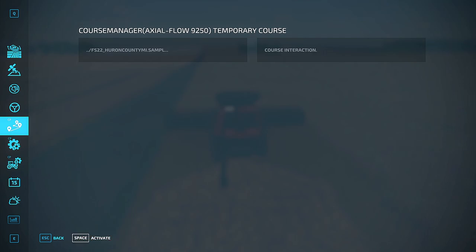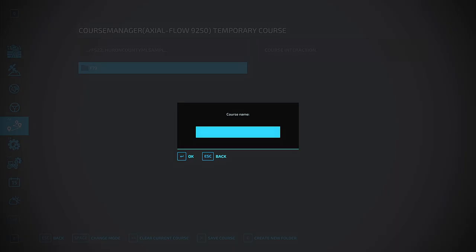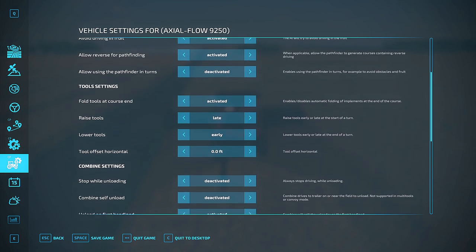Then you're going to want to come down and save your current course. Create a new folder — I think it was field 79 — then go save course, activate it to that folder, and I'm just going to put 'combine' in. Now we have the course actually saved. There are also a few more settings in here.